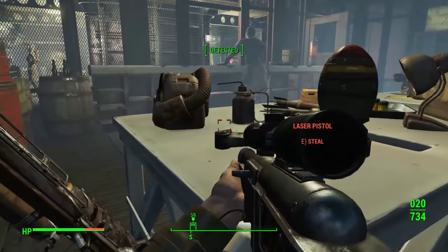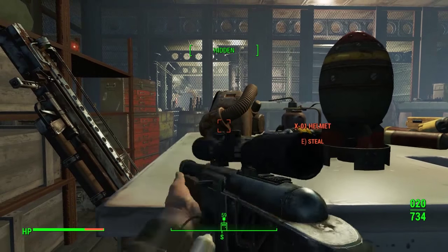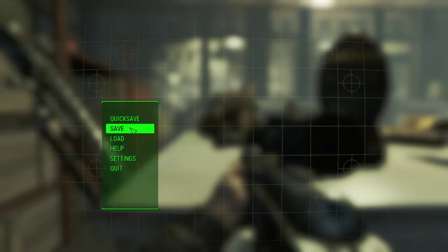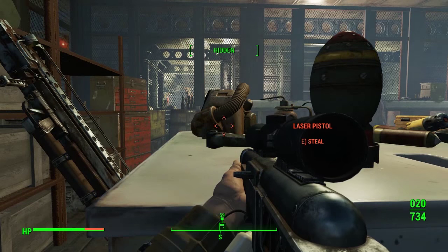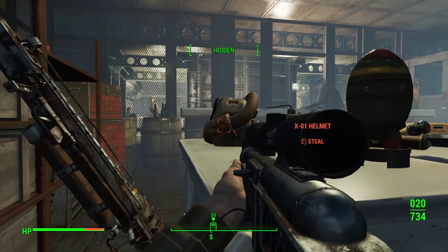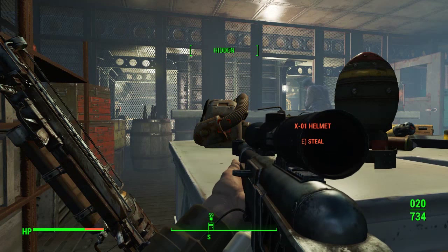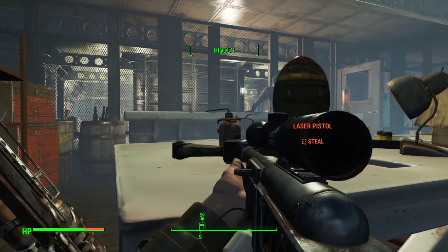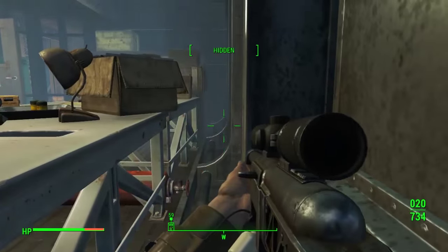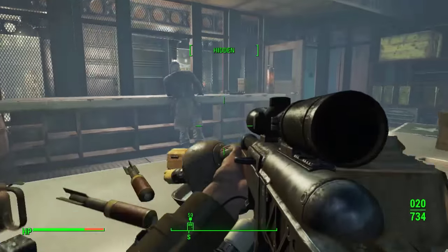There are a couple of other things in here like the Fat Man, but all you have to do — and anyone can do this — is sneak behind the desk and save your game. If you're hidden it will give you a better chance. Lock onto the X01 helmet and while it says hidden, go ahead and steal it. The guy's got his back to you, he can't see you, so you're very well hidden and you can loot his whole armory if you want.